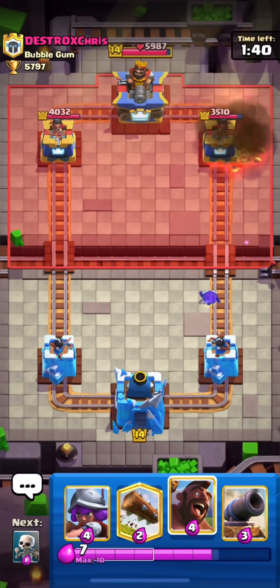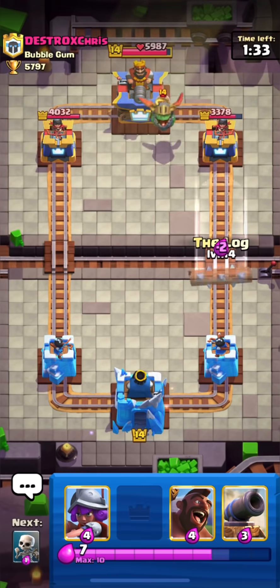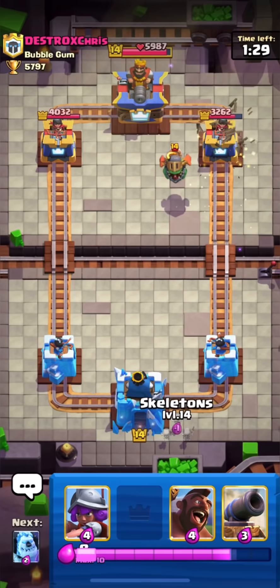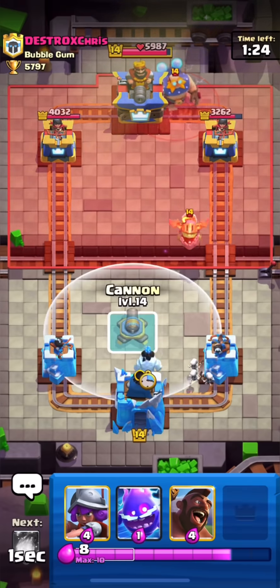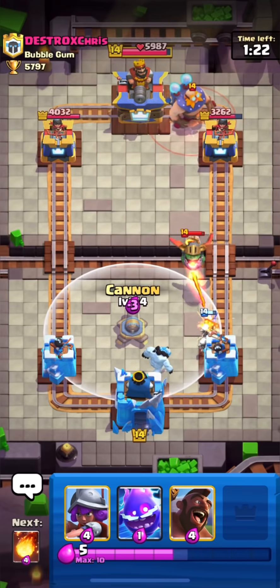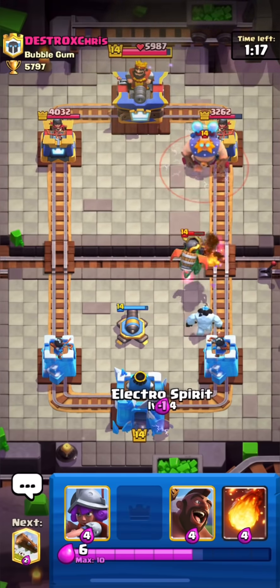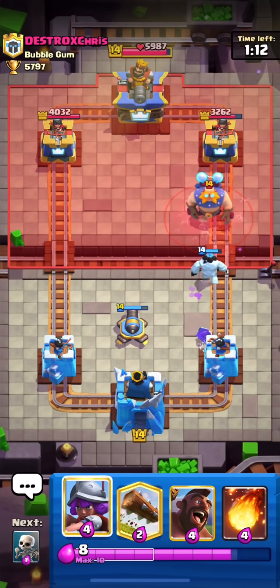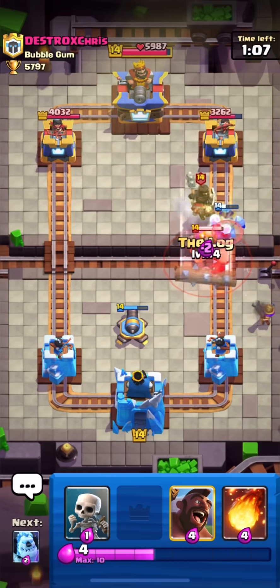I'll fireball his bomber and then try to push with hog, but he just dropped his inferno dragon. I'll log on the weak side tower and use my skeletons to distract his inferno dragon. He goes with his electro giant — it's quite popular after the buff. It was an eight elixir card but now it's seven elixir. I'll be patient and wait for his push to unfold.